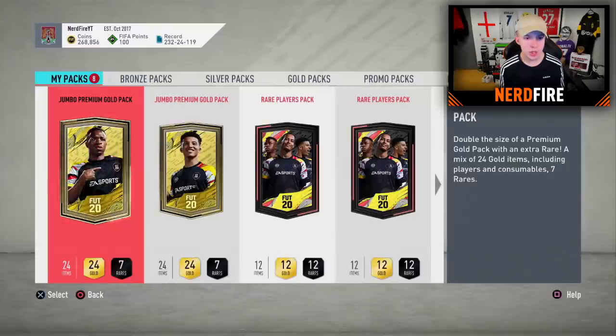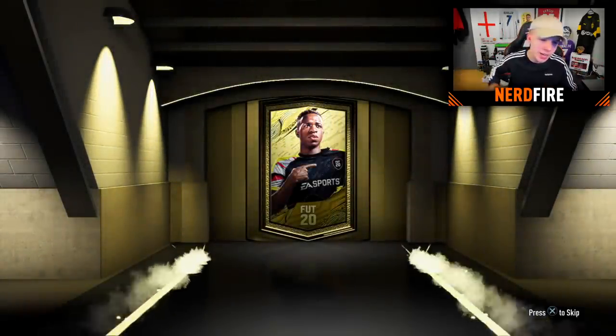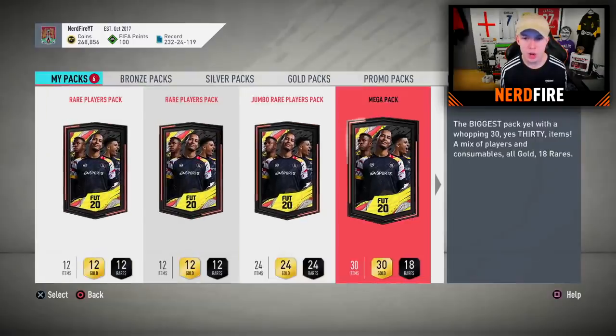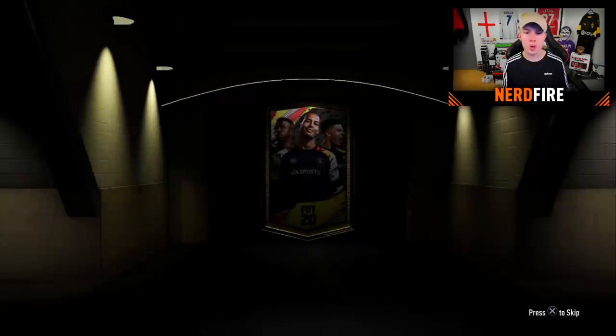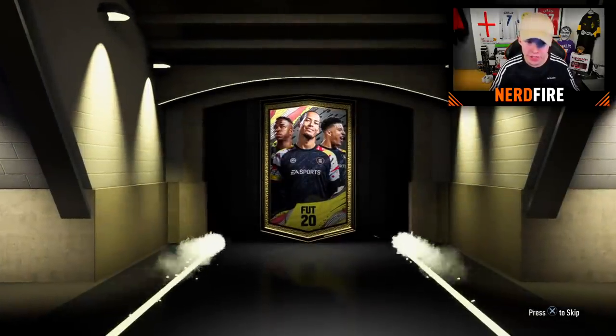Onto the packs. We've got the two Jumbo Premium Gold Packs to open first, plus two Megas, two Rare Player Packs, one 100k, and the Team of the Week Pack. We kick off with a non-boards — that's the usual, that's how we usually start. Jumbo Premium Gold Pack number two — no boards either. Hopefully they're saving the pack luck for the big packs. Now onto the two Megapacks — Megapack number one, no boards, non-boards again. Nacho Fernandez. Then the second Megapack — still yet to hit a boards or a walkout.